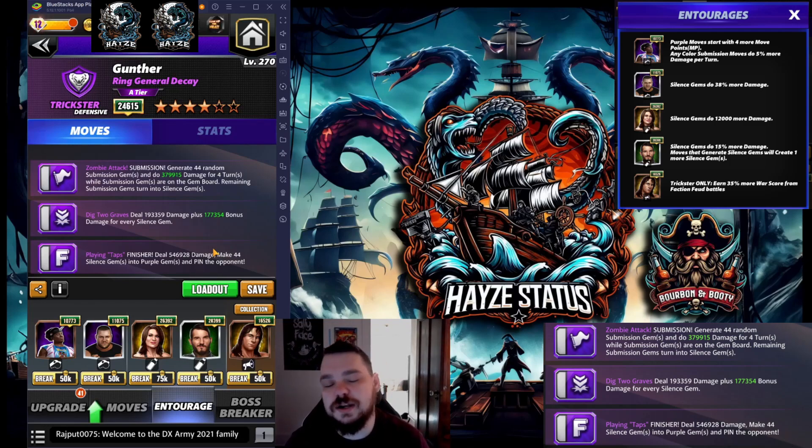If you get a chance to watch that feud, there are a few times where I am messing with the rotation, but then we ironed him out completely — it's just getting the rotation down now as the top priority. So going back into the triple purple: zombie attack generates 44 random submission gems and does 379,000 damage — that's because of Xavier over here — for four turns. The trainers I have set up here are for Tour.